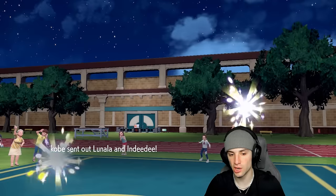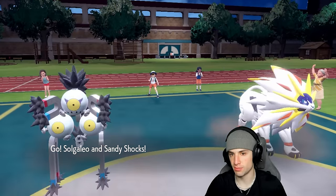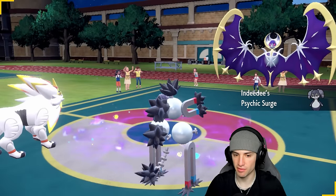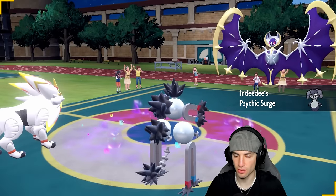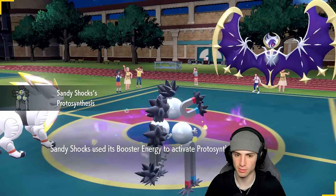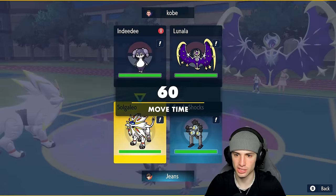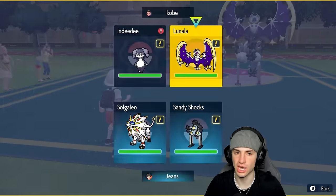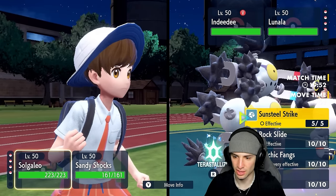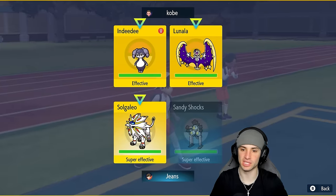If it's Water Urshifu we can just Terastallize into Water, kind of soak up the Surging Strikes and get after it that way. They're gonna go Lunala and Indeedee. Does Lunala learn Expanding Force? I know it learns Meteor Beam which is definitely kind of scary. They can pop Trick Room if they want to. I am just gonna pop Weakness Policy and go after Indeedee because I don't really want them setting up Trick Room. I'm scared of Expanding Force on Lunala, but I'm just gonna go for a Sunsteel Strike into Indeedee and pop Weakness Policy.